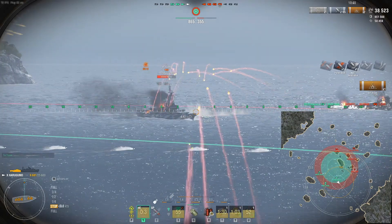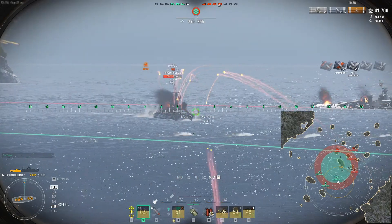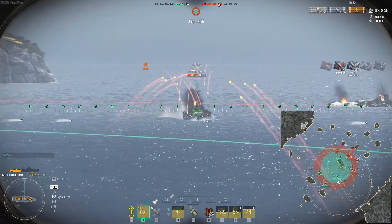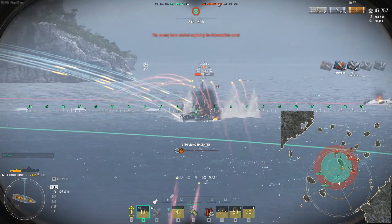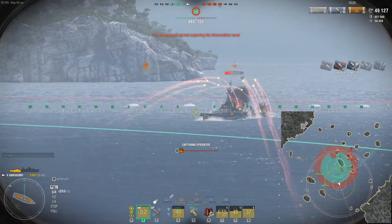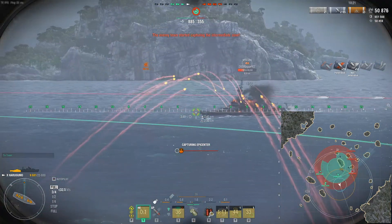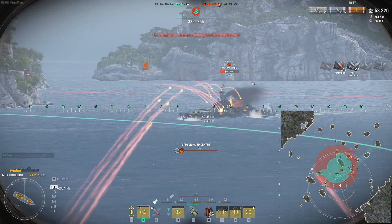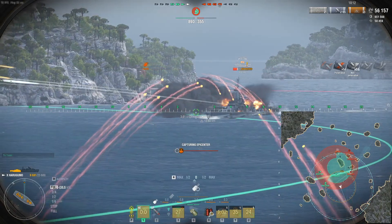Switching next target to Montana — Montana has 61,000 health. We're going to melt him as best we can. There's a fire! See, it doesn't matter — just keep firing as best you can. He probably damage cons — nope, he's still got the fire going. Notice our 32mm-damaging IFHE shells are getting through. Some of his bow is about 50mm, but I think his bow and main superstructure is good enough for us to penetrate for maximum damage.